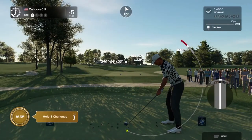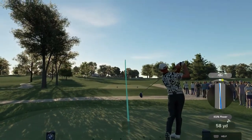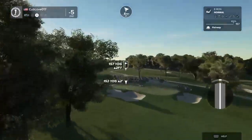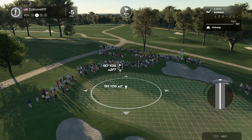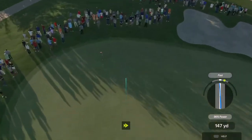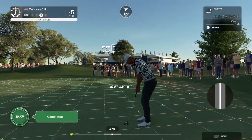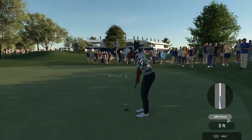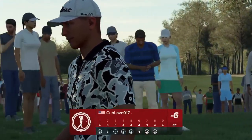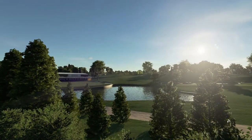Here we have a par four hole. Nicely done, and this is looking to be about 155 yards out. We're green bound here — approach shot worked out just fine. Here's a 17-foot putt. It's getting there — good work out there, that's birdie number six today. Score is currently clocking in at six under par.